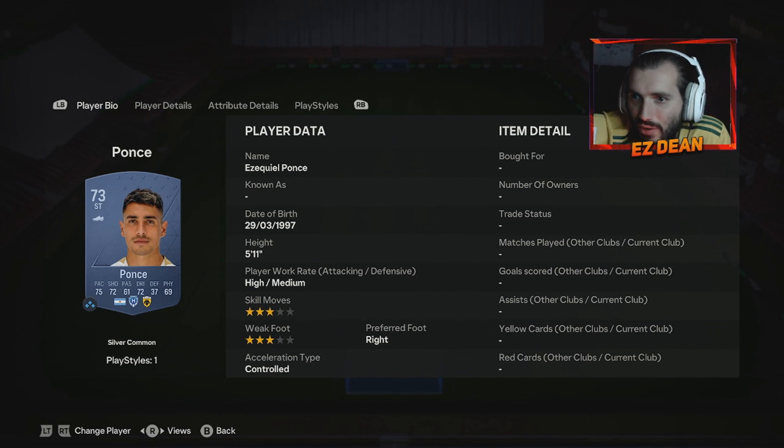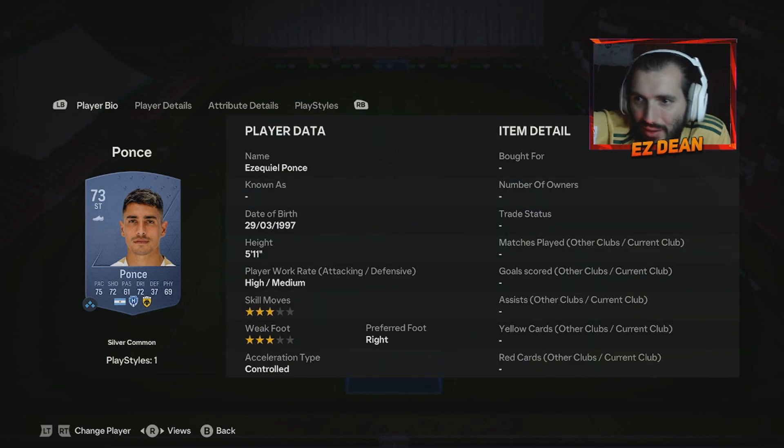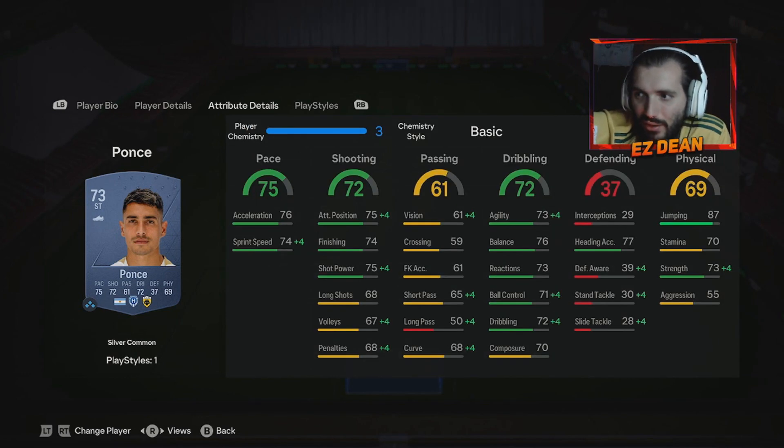Then we've got Ezekiel Ponce — Argentinian, five eleven, three star three star. He's playing in the Greek league now. For a silver, an okay striker card to be fair. He's got 87 jumping, which means he's your target man basically — but he can do a bit of everything, with really good finishing on a silver card for definite.